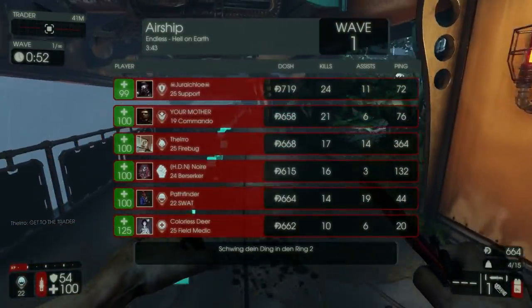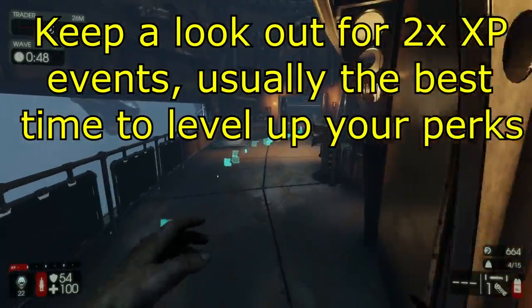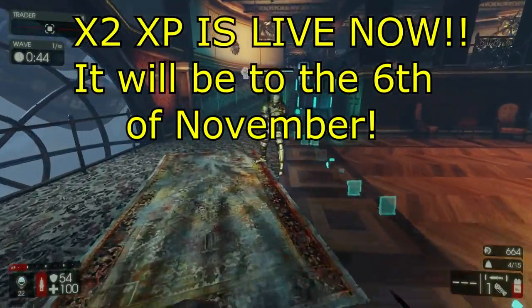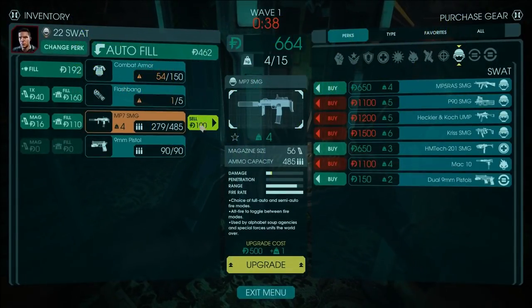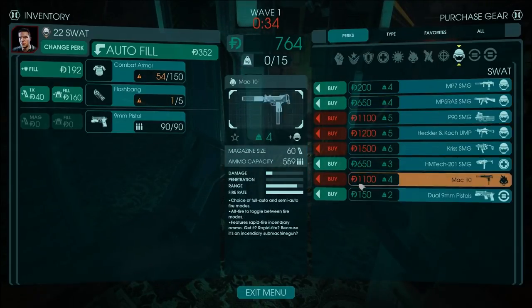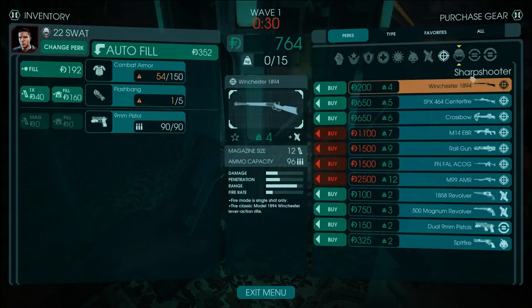The fifth thing is that you need to keep a lookout for Tripwire's 2x XP events. Currently one is live for all platforms, running from the 2nd of November to the 6th of November. Keep in mind that if you are playing on PlayStation and Xbox, you won't gain double XP in solo — you need to play multiplayer. On PC, you're going to be getting double XP in both solo and multiplayer.